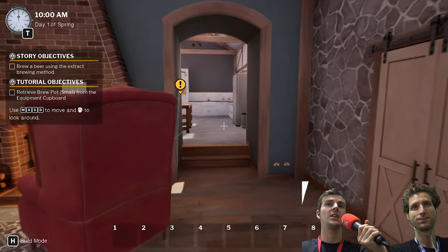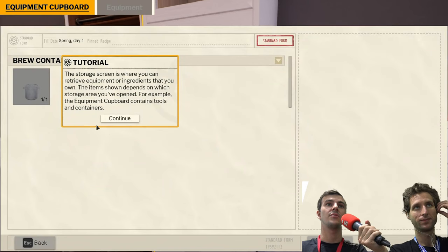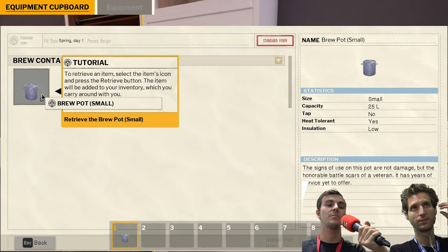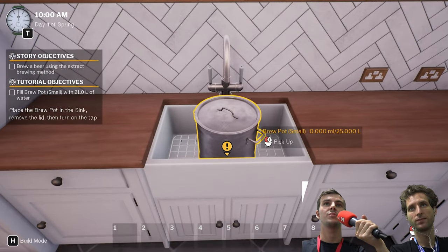Today we're doing a little bit of extract brewing. Extract brewing is slightly different than full-blown brewing — it's a bit easier, has slightly less steps, and should be a bit quicker as well.